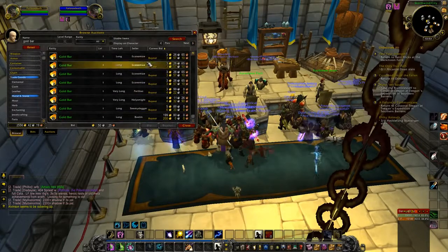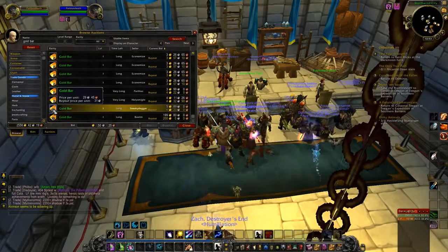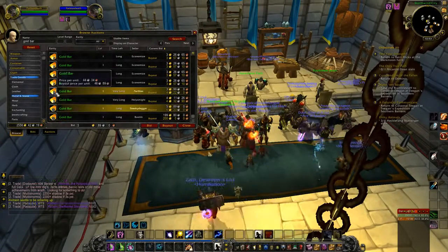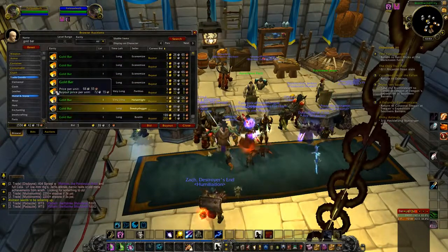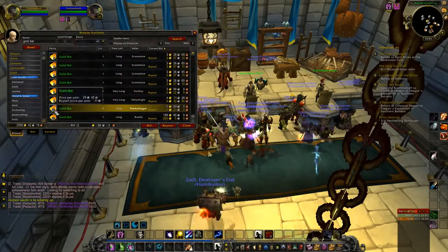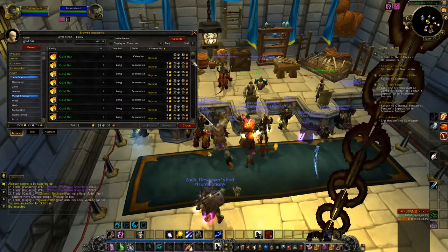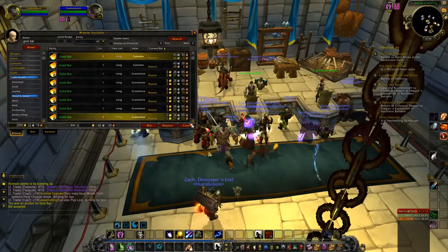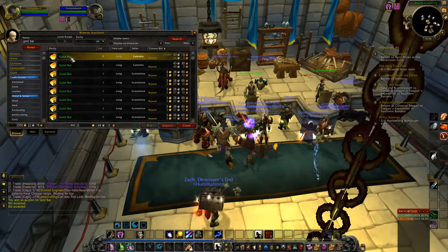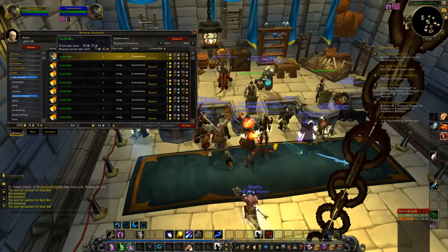I found another one that seems to be way low priced. This stack of 20 gold bars for 31 silver each is far lower than these should be. A lot of these are a bit low - I'd say about one gold would be a normal price on these, but 31 silver seems real low. You want to make sure that you grab those off. These seem low too at about 44, so grab those too. Any profit here is good - just make sure that you are checking carefully.